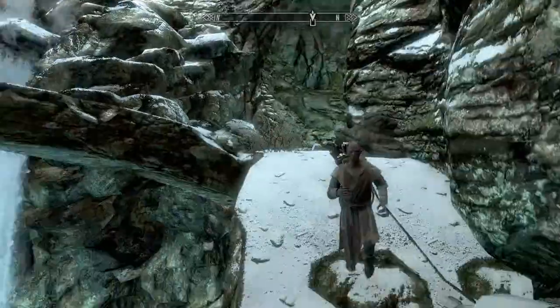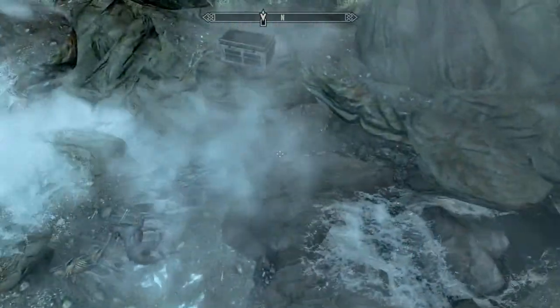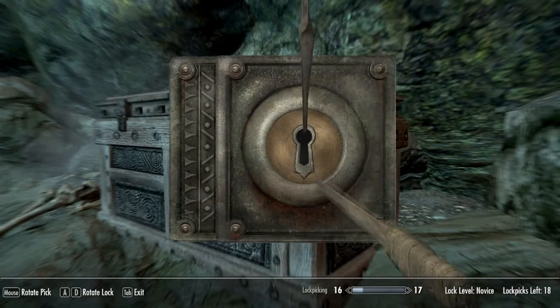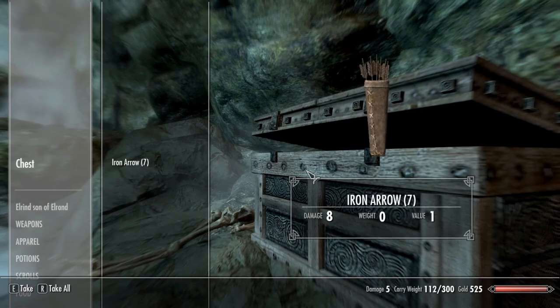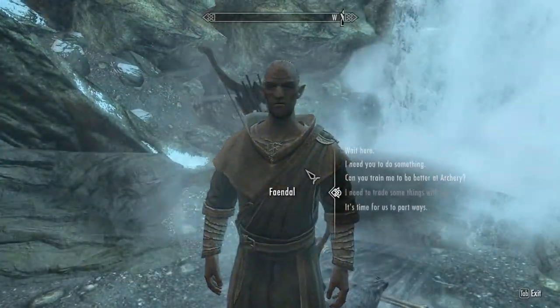Before we continue in there, we're going to go down here and look for some treasure. As you can see here there is a chest - Novice Lock, which is easy to open. Yeah, I made it on the first try. A few arrows, I'm gonna give those to Feindel because he's an archer.